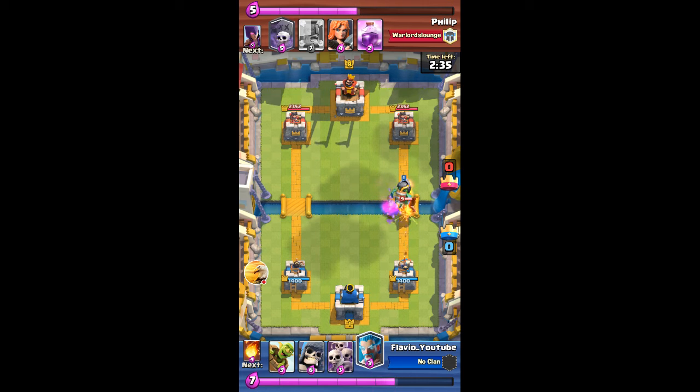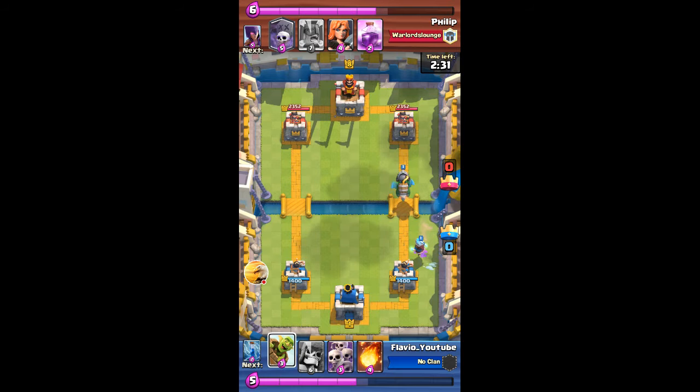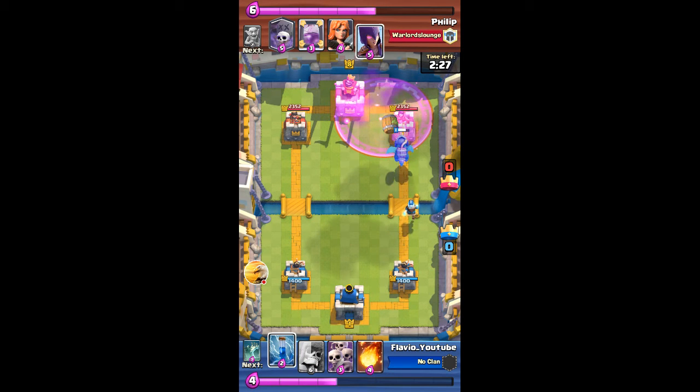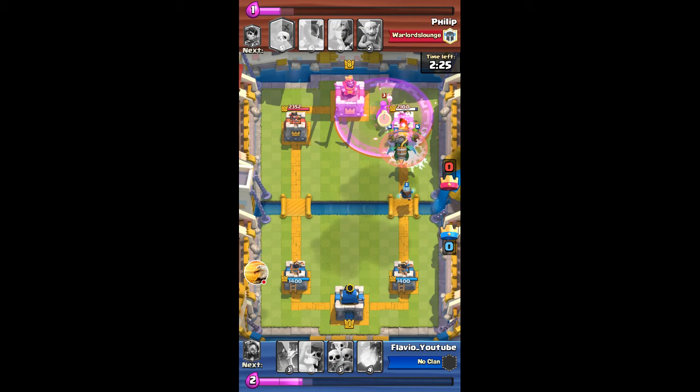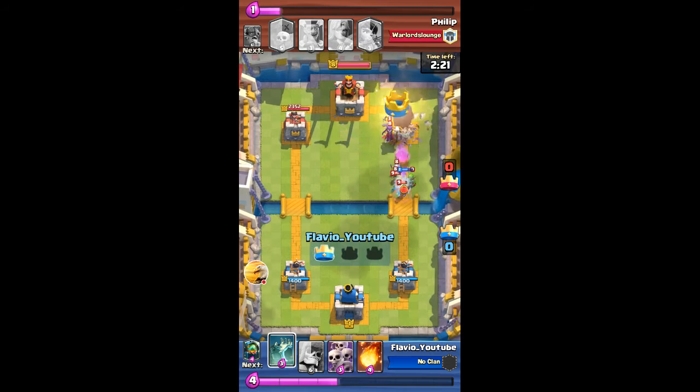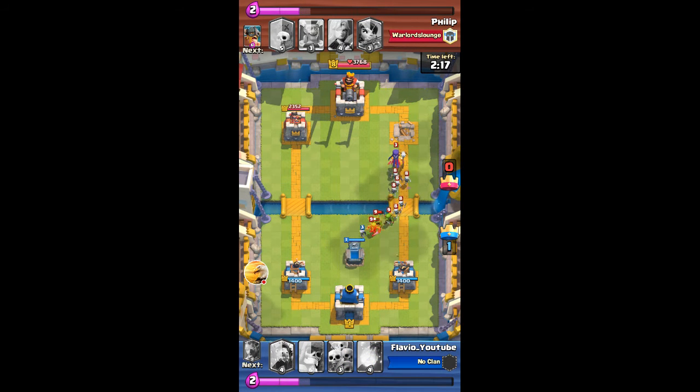I don't actually need to use skeleton army because the inferno dragon is gonna take out both of the elite barbs. Now I throw in the goblin barrel and the inferno dragon. He's gonna rage his tower, which I don't think was a good idea. The inferno dragon is locked onto the tower and manages to shut down that tower.